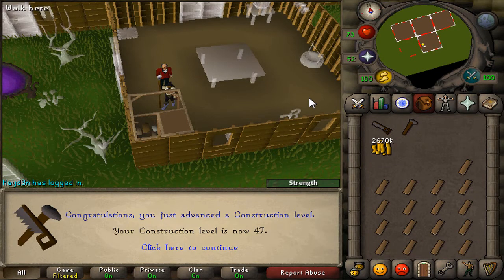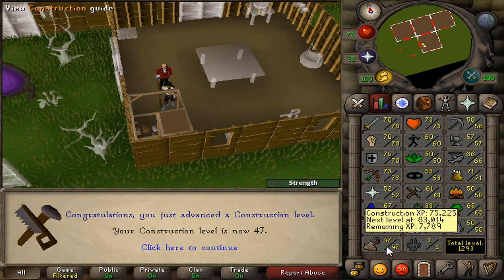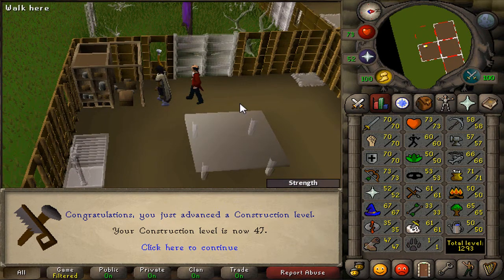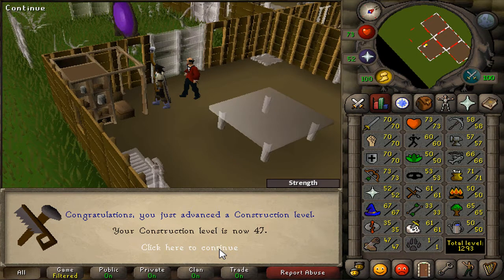In my last clip I finished a quest — I think it was the Eyes of the Glowfree — and my Construction was 26 or 27. About 45 minutes to an hour later it's now 47, which is going to allow me to make hopefully a portal room as well as an altar room or chapel, so I can make myself an altar and a Kharyrll portal, because I've completed Desert Treasure.